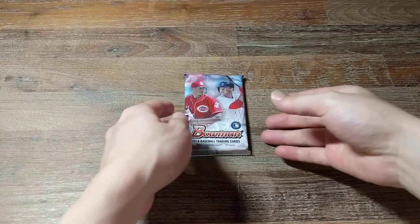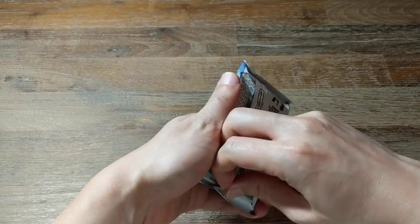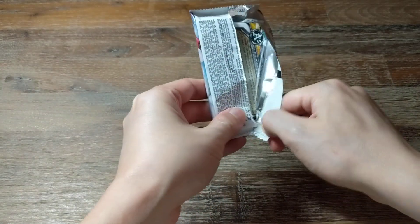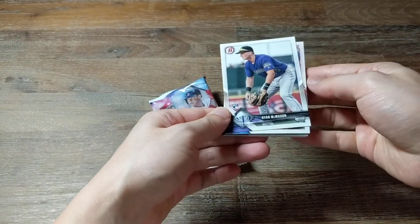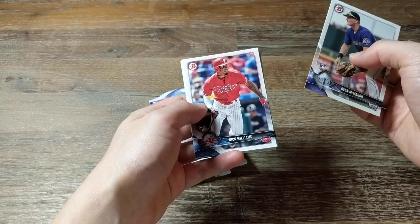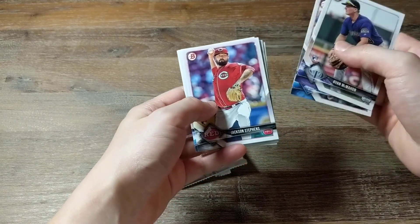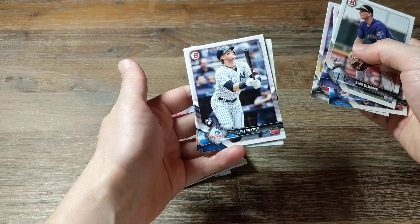Hi everyone, welcome back. Going to open up a pack of 2018 Bowman — this is a blaster pack. We've got Ryan McMahon rookie, Nick Williams rookie, Jackson Stevens rookie — nice, three rookies in a row like that, four rookies in a row. Clint Frazier, cool.